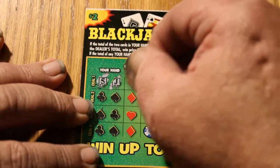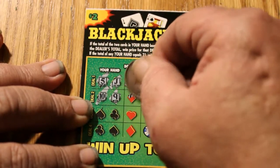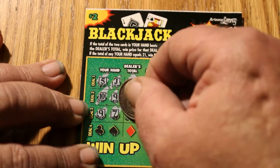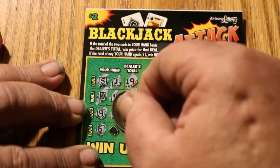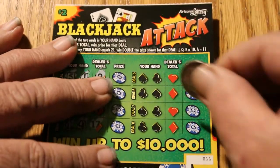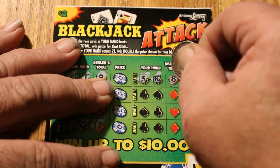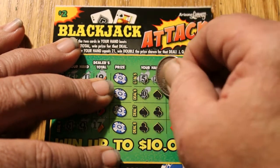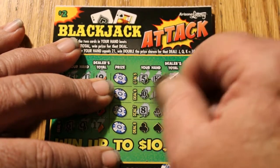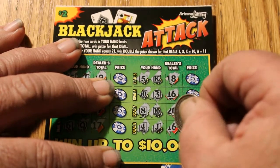Five and a jack, nineteen. Ten — I've got a nineteen there, dealer of course gets twenty. Nine, seven — nope. Six and a queen — nope. And by the way, this is the last ticket, and probably the last time I ever play this game. Five and a king — nope. Ten and a three — no. Eight and a ten, eighteen — could I get something? No. Four and a jack — no.